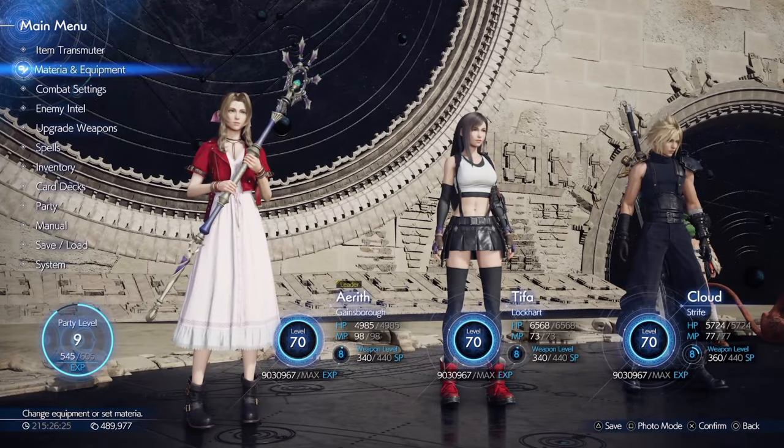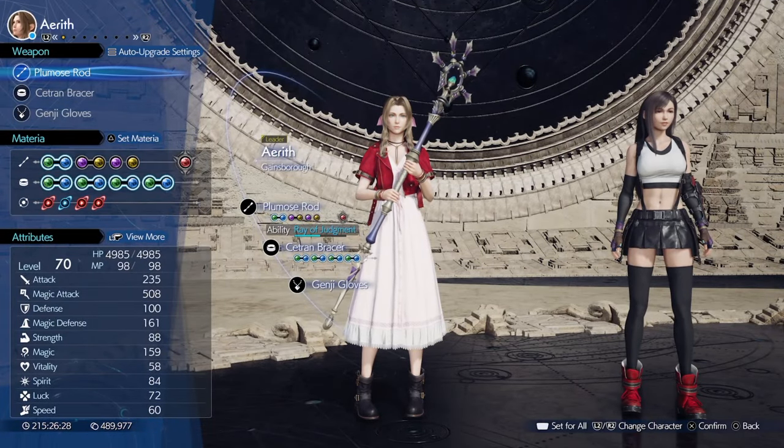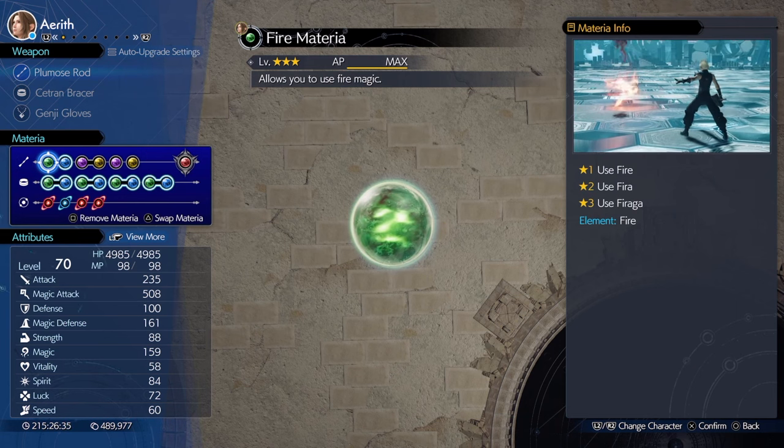For brutal challenge Hylian's Intonement, we'll need Aerith as the main damage dealer. She boasts the highest magic stat in the game and we're gonna abuse that. You're gonna need Fire, and a lot of it. No enemy in this challenge resists it, so we'll be firing off on all cylinders.